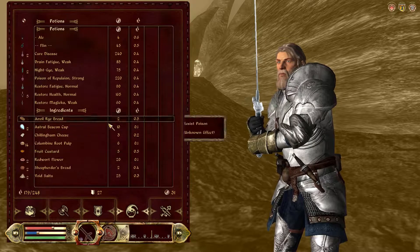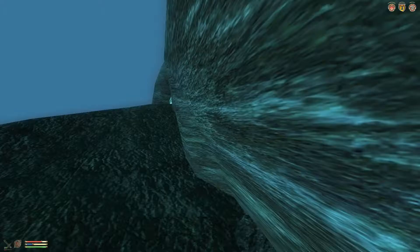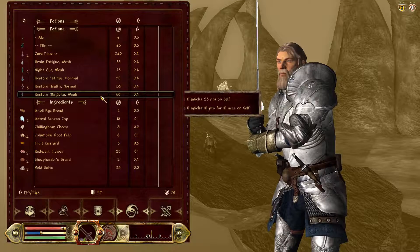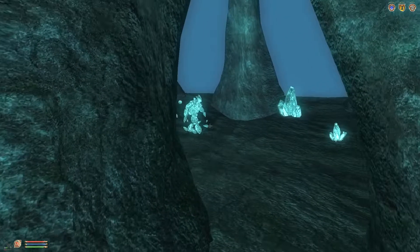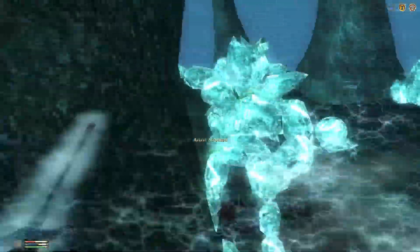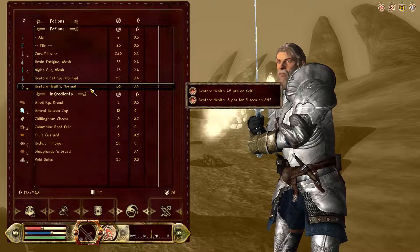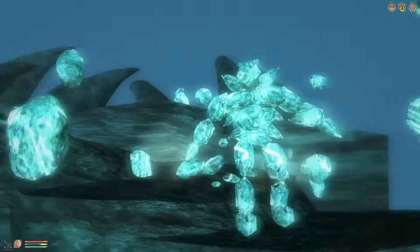Maybe I should try the trick with the zombie — force it to use the big spell on the zombie and then charge in. I'll try poisoning it. If I can just hit it once with this poison, and if it's actually not immune to poison, that would be nice — though it probably is. Is it using it? Yes, it's using it!